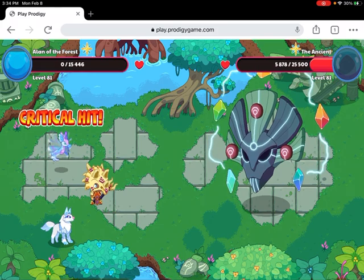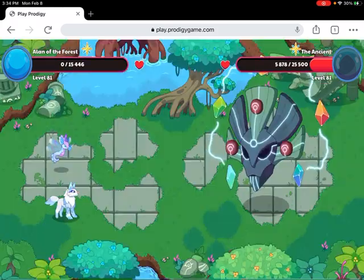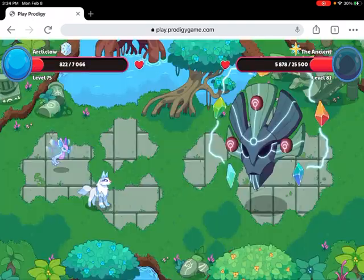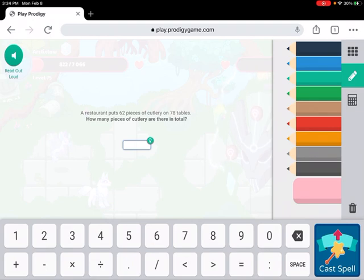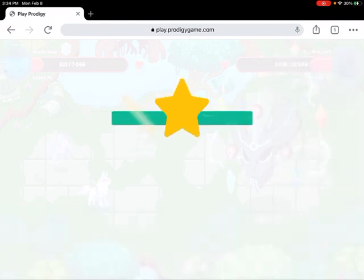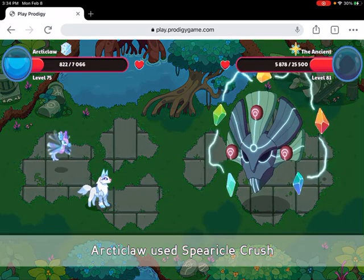It looks like we still have a little more health so we can beat the Ancient. Let's go! Let's use Spiritual Crush — 62 times 78. Correct! Skill complete: word problems.